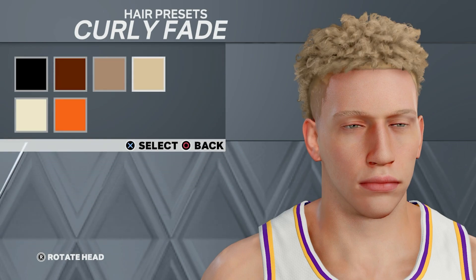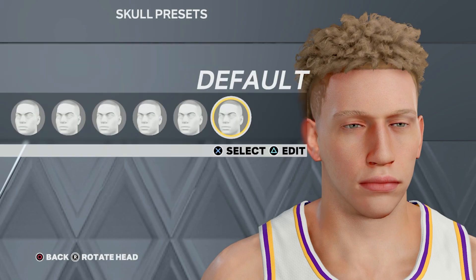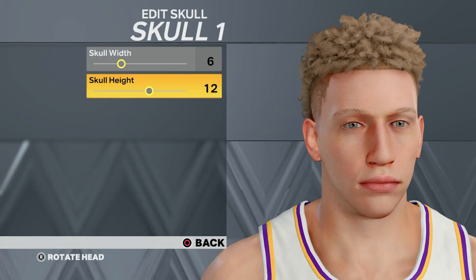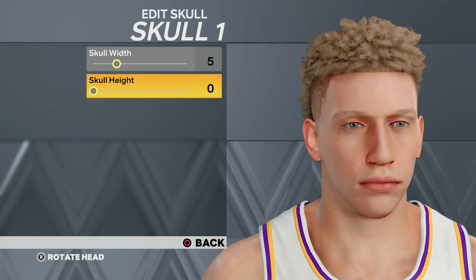Next, you want to go to the skull, then go to skull one — the first skull option called skull one — and press edit. You're going to put it down to five, and then put the skull height down to zero.